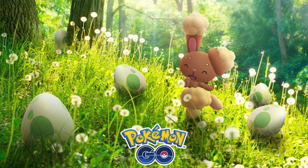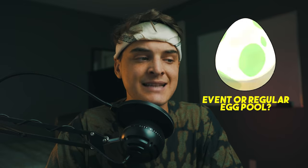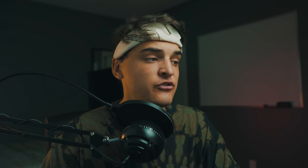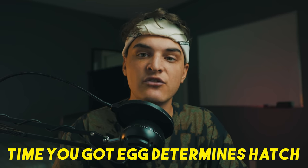The last thing to cover is event eggs. Sometimes during events Pokémon Go changes the egg pool for certain egg types — for example, the Spring into Spring event spawns baby Pokémon in 2km eggs. The key thing to understand is that whenever you obtain an egg determines what will hatch from it, regardless of when you hatch it. So if you got a 2km egg during a special event, it will still hatch event Pokémon even years later. This means when an event starts, you need to clear out all your eggs and get new ones if you want to hatch the event Pokémon.